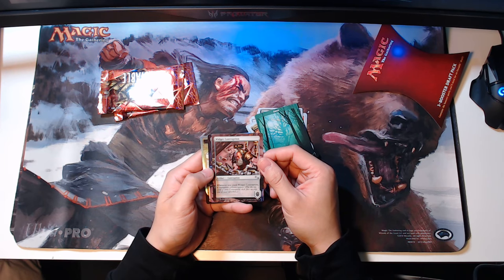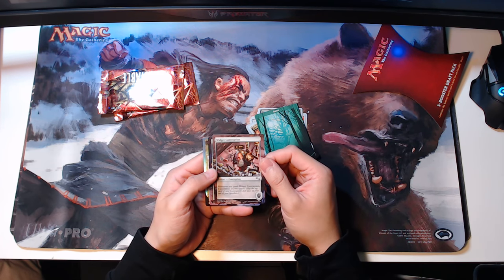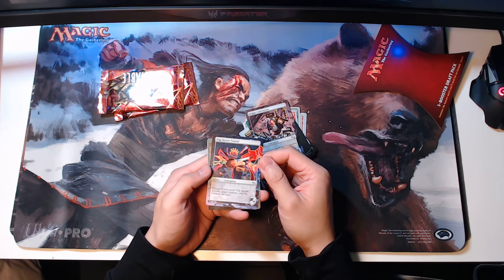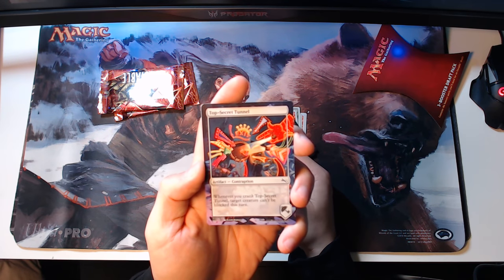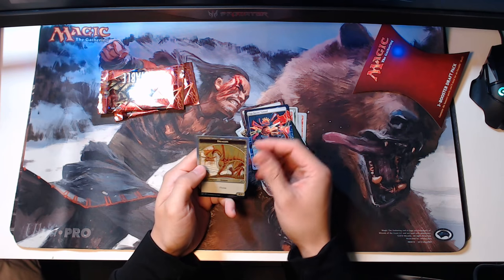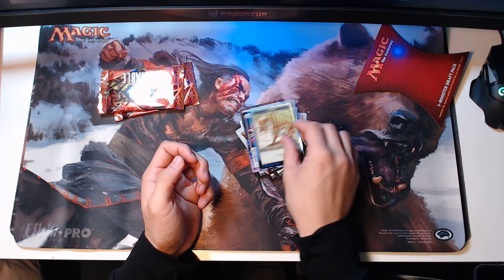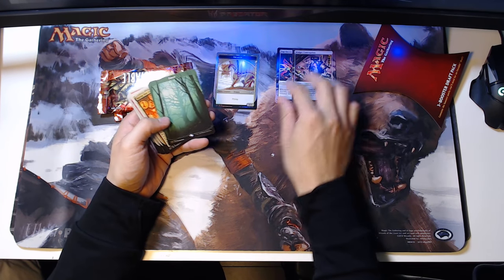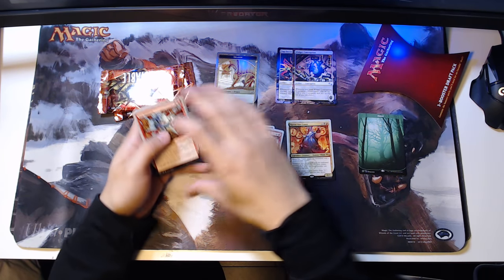Widget Contraption — it's an artifact. I guess this is the contraption that this set introduces. Whenever you crank Widget Contraption, it assembles a contraption — that means putting the top card of your contraption deck face up onto one of your sprockets. Top Secret Tunnel — it's another artifact contraption. The artwork's pretty funny, very colorful, very cartoony, which is fun. And we have a foil dragon token, it's a 4-4. We'll sort the two artifacts there, lands there, mythic there, uncommons here and commons here. On to the next pack.